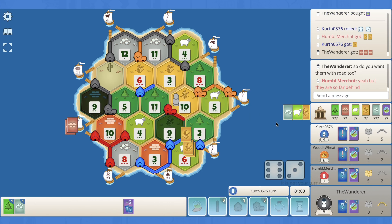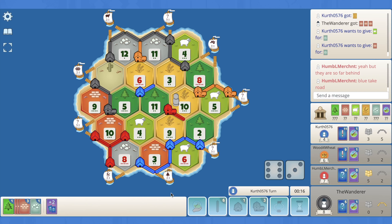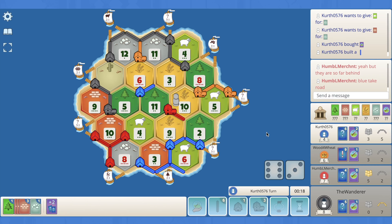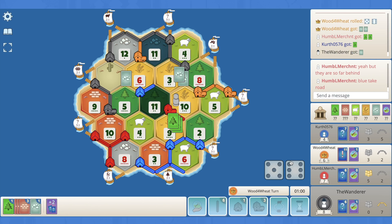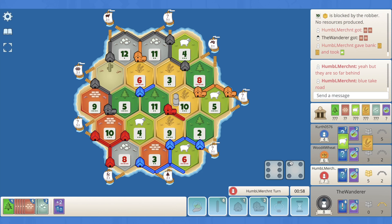Red settles. A 6 rolls — I think we definitely settle, and then I actually think we dev here because there's so many nice devs left in the deck. I accidentally settled in the wrong spot — that was dumb. Oh, actually I suppose it wasn't that dumb because we can just settle again here. Is a year of plenty good? We're at 8. A 9 hits — blue's looking for a city here. I think blue's at 5, orange is at 7, and obviously red's at 7. I feel like we need to use the yop to city — we've got settle materials, we can settle here, that's locked in, and then we can connect road. Blue pops a dev — there's still another mono, another road building.